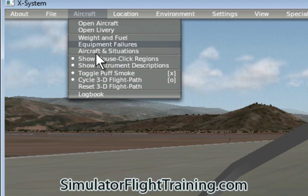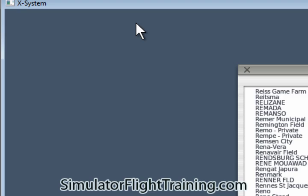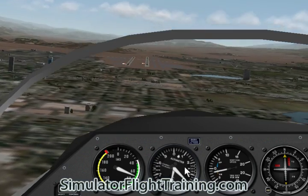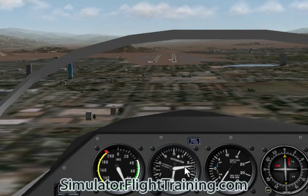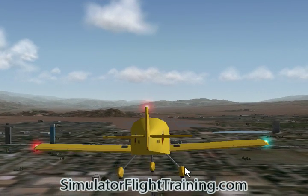Going up to Aircraft, we can do equipment failures and different aircraft situations. Now we go into Locations, where we can select a global airport. This is where we can go to different airports. Say for instance if we want to do a three nautical mile final approach — there we are, we are on our three nautical mile approach. It's kind of nice to be able to set up and already be in position to accomplish that.